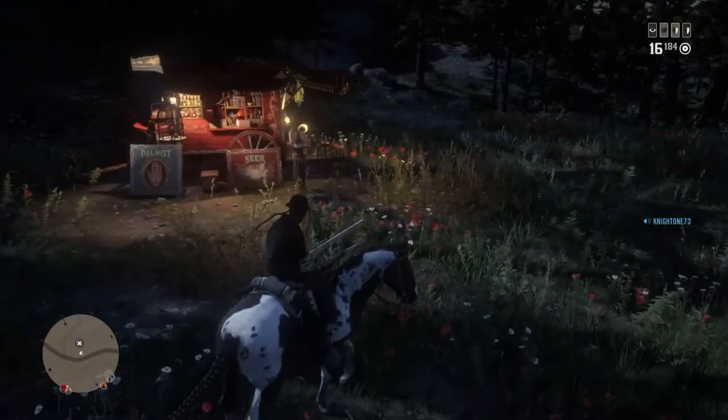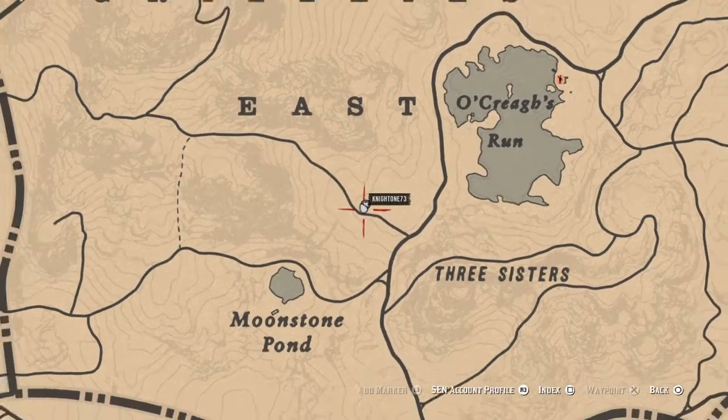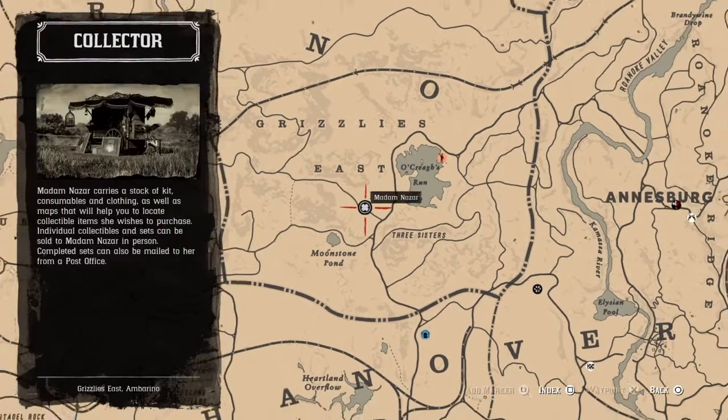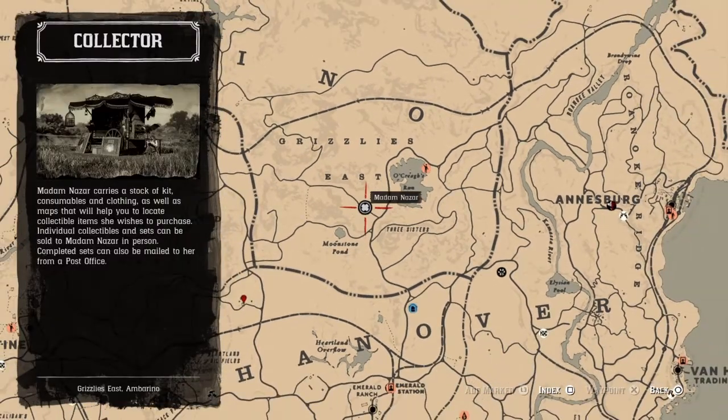So here she is — she's here in Grizzly's East, above right here by Three Sisters. The quickest route is to fast travel to Emerald Ranch and ride on up the road, and you'll be right there to where she's at. Very easy to get to.